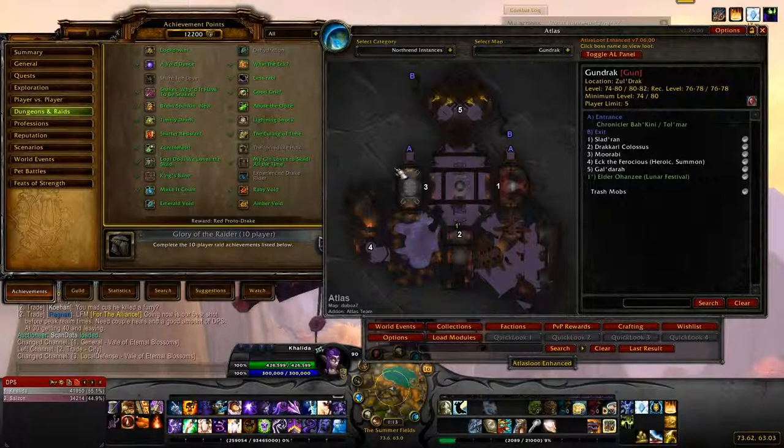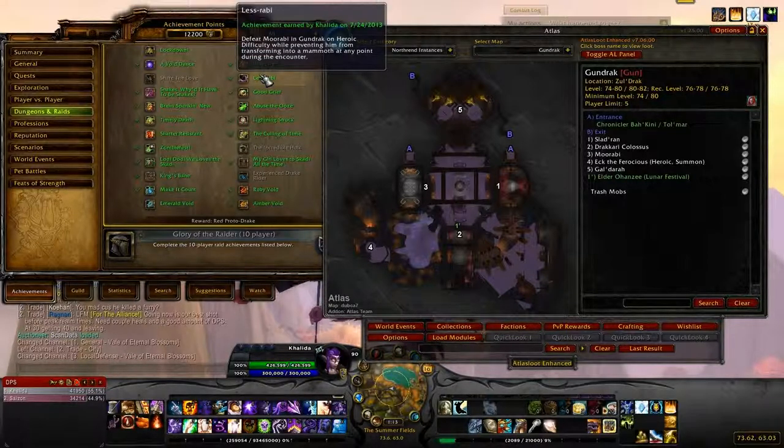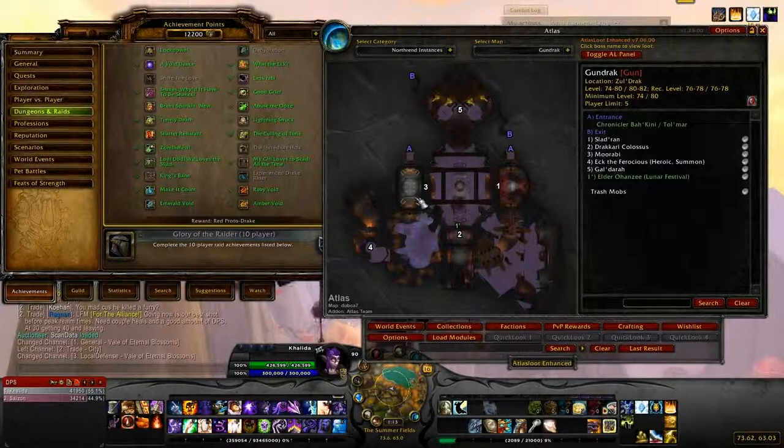Moorabi does a move where he transforms into a mammoth — once at about 30% and then again at a few percent. All you have to do is burn him down fast and have at least one person who can silence if you're doing this at level 90. At 85 or 80, have at least two people with silences since your damage won't be quite there. Before you pull him, call out who's going to silence or interrupt the first transform and who handles the second.